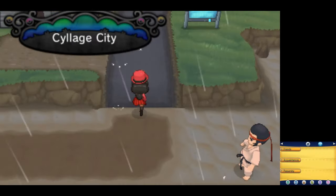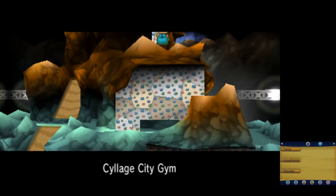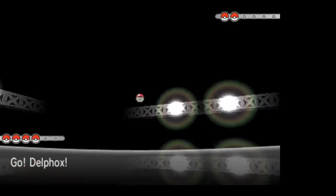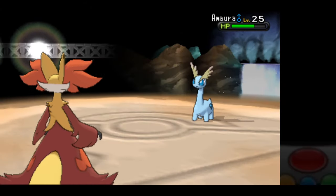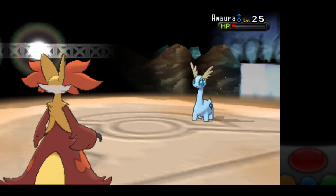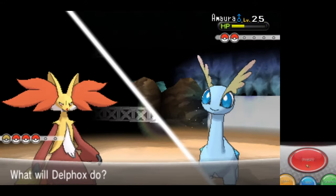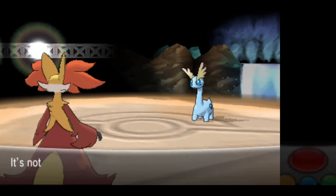We have finally arrived in Cyllage City, and it's time to battle Grant. I'm going to battle every optional trainer in his gym before taking him on. Grant leads with the ever-so-annoying Amaura. Psybeam unfortunately can't get the one-shot or confuse it, and it paralyzes me with Thunder Wave. Shadow Ball can't finish it either, and Grant does use a Hyper Potion, but we did get a special defense drop, which is going to help knock this thing out faster when we're not caught in para hacks.